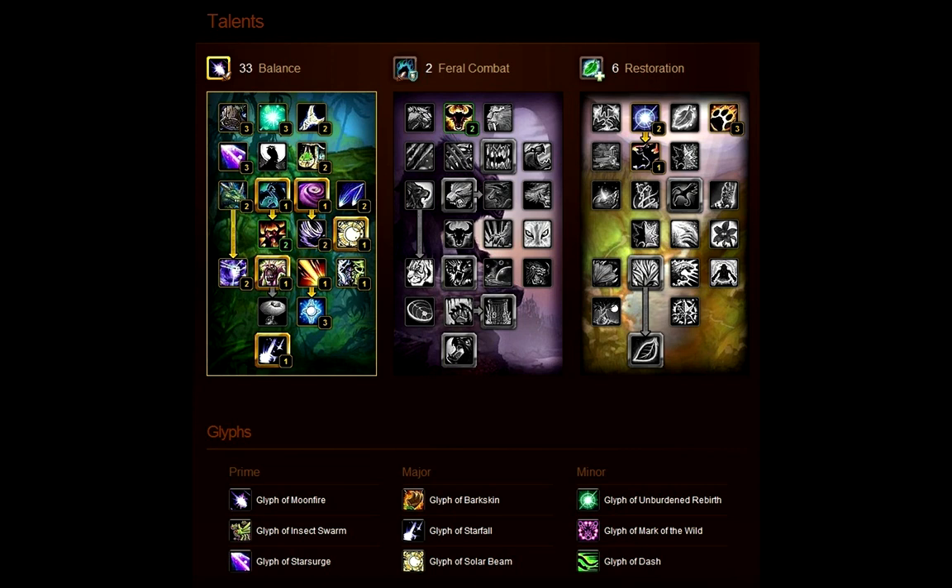For Prime glyphs I use Glyph of Moonfire, Glyph of Insect Swarm, and Glyph of Star Surge, which decreases the cooldown of Starfall when you deal damage with Star Surge by 5%.